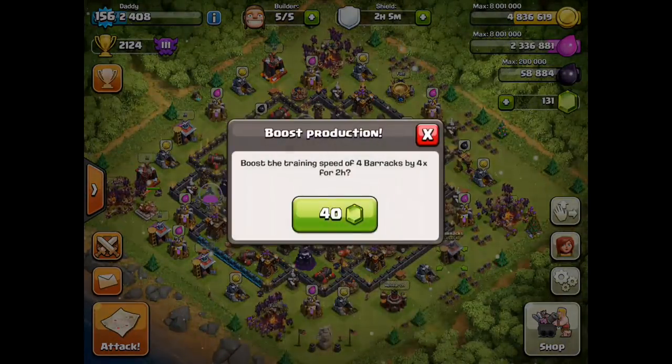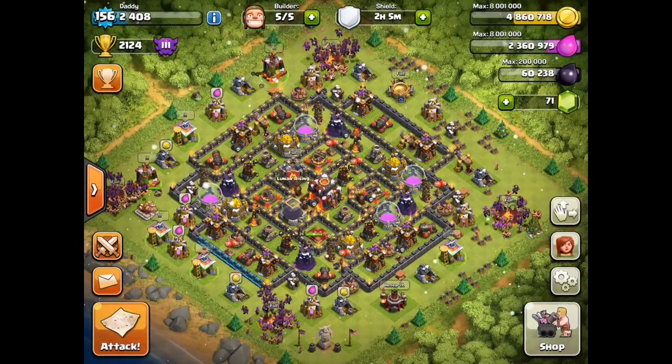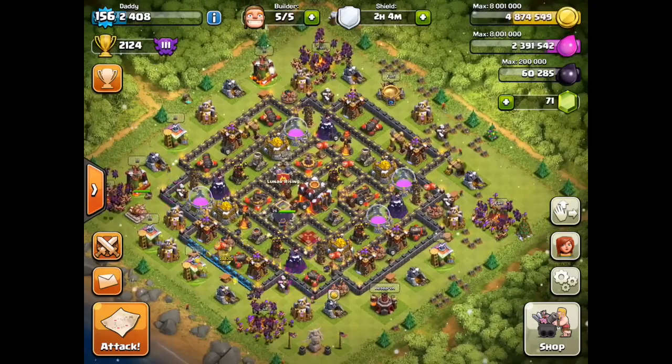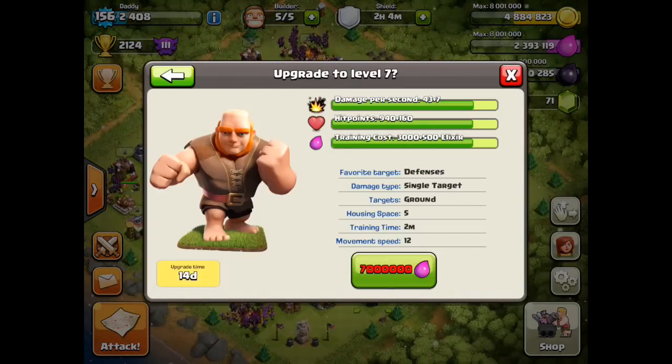Welcome to the winter update of Clash of Clans! Big drumroll. So two things right now: it is golden hour — the mythical golden hour where the loot is amazing. I'm going to tell you why in a second. We've got the laboratory, so I've got something to upgrade.